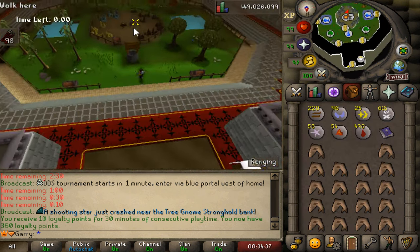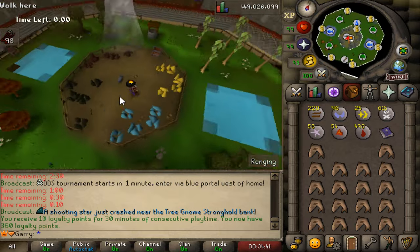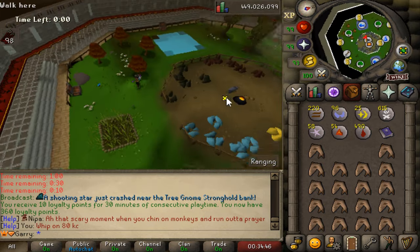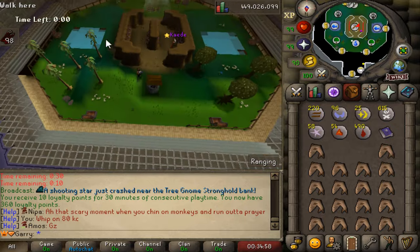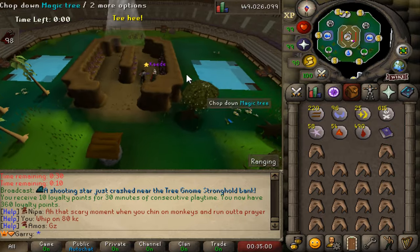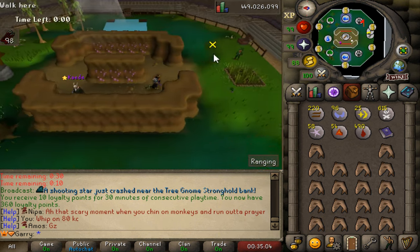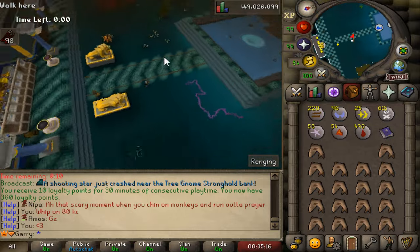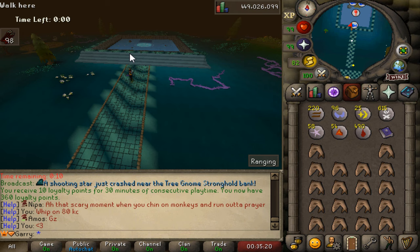Now let's look at the donator zones you can teleport to — they are absolutely stunning. The first one is a crazy-looking arena that looks absolutely beautiful. The second one also looks insane with palm trees and a very similar theme, where you can do different activities. Really big fan of these zones.